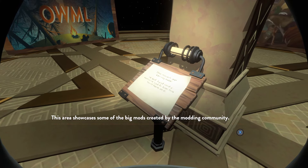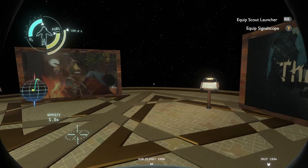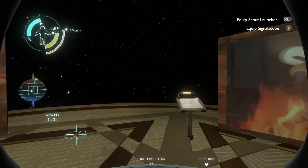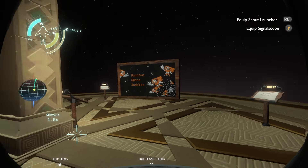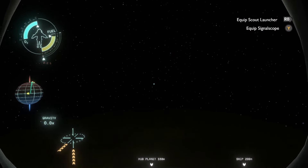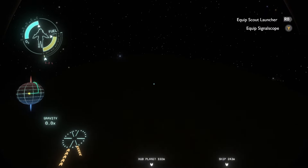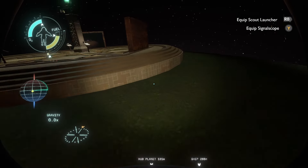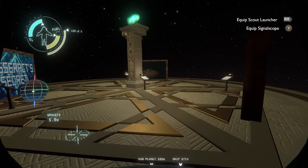So that section is just big mods generally, and the creators are at the North Pole. I wonder what I would have chosen to put here. Quantum Space Buddies and Nomai VR are obvious ones. The mod loader, sure. And then The Outsider, just by virtue of the fact that it doesn't fit with the New Horizons mod showcases — although I don't really see the point of making that distinction. A story mod's a story mod; it doesn't really matter to me how it was made.